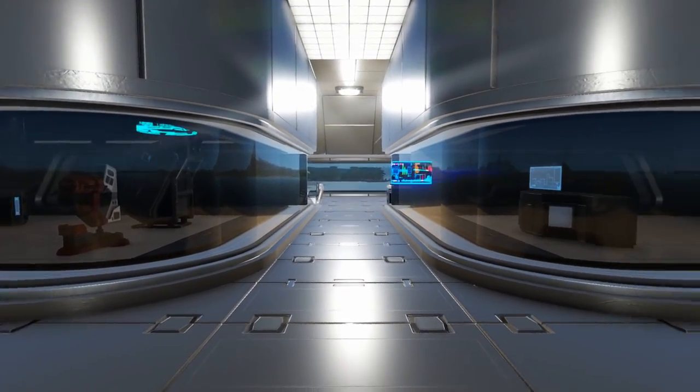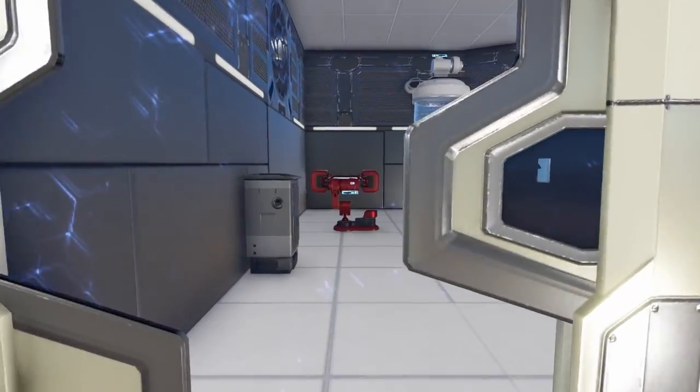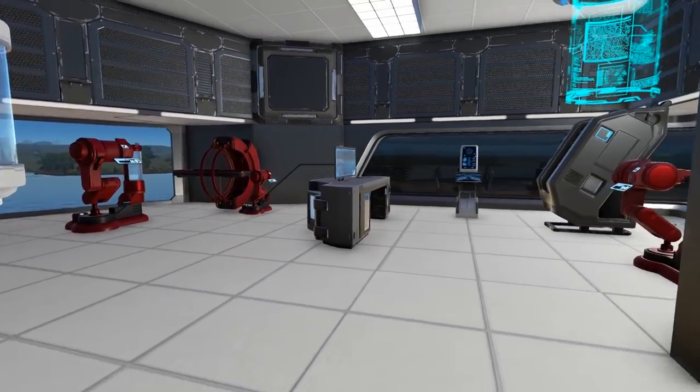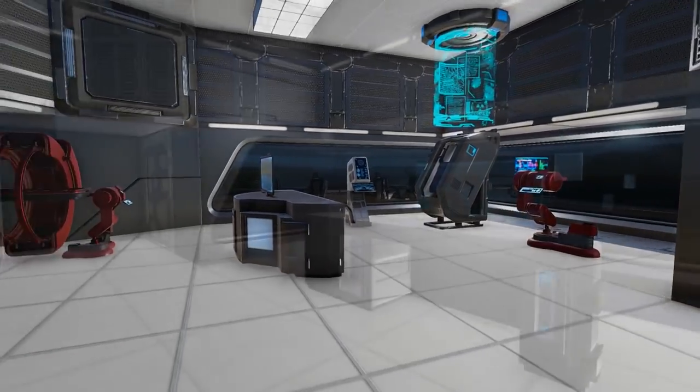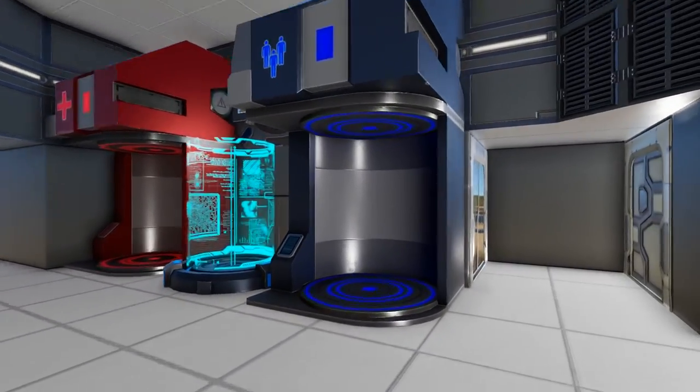Facing towards the front of the ship, you will see two enclosed areas, each accessible by a door on the side. On one side you will have your 4 medical scanners, while the other side will have your medic station, clone chamber, and some bathroom amenities.